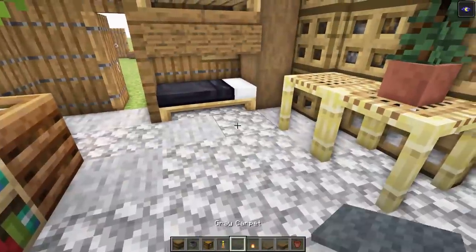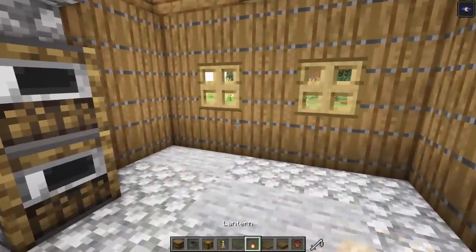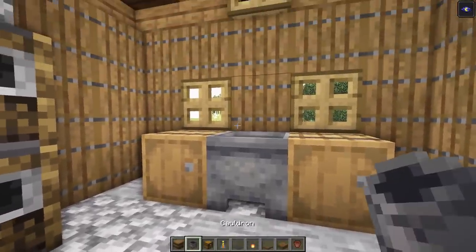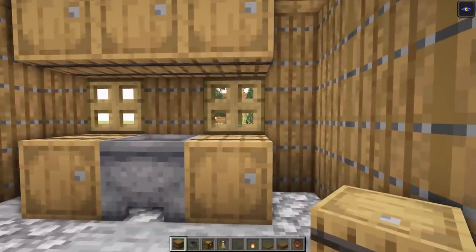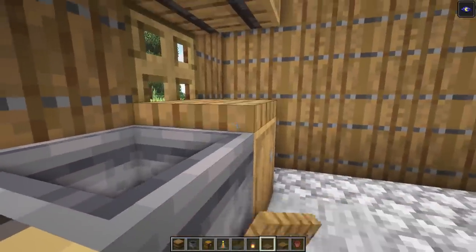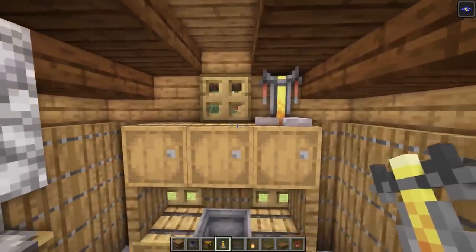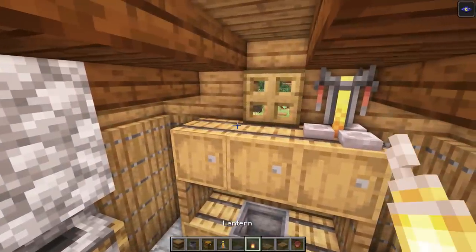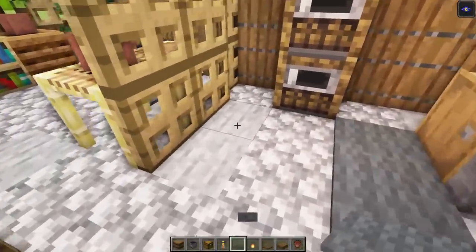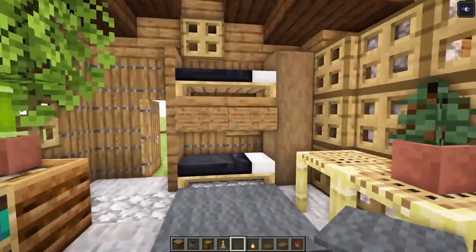Before the kitchen, drop a little bit of carpet to break up the floor — that looks cool. For the kitchen: a barrel here, one here, a cauldron in the center, then one, two, and three barrels on top. Drop a trap door here and here so they look like they're being held up — awesome. Add a brewing stand on one side and a little light for some illumination, plus a small carpet piece.